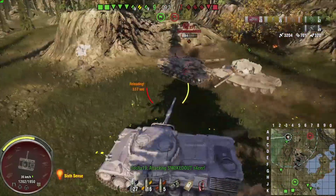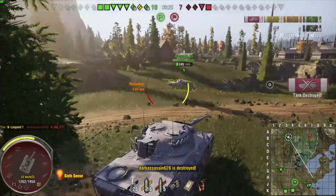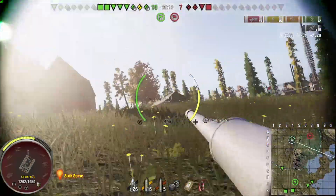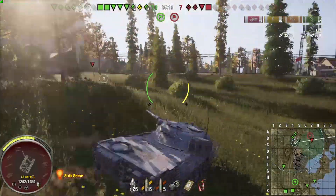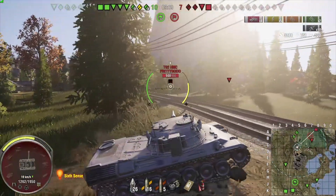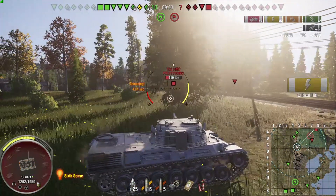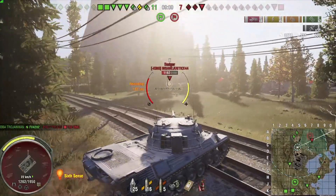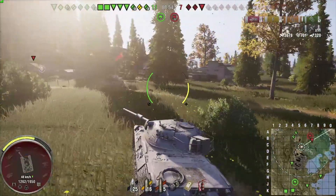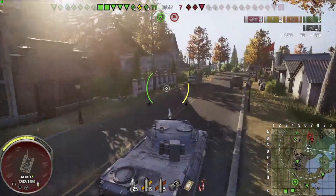In the close-quarters fight, one of my shots bounces off the 277, so I go around to the other side and get good side shots into him. I switch back to APCR at some point during that fight. A Badger is over there, so I take a wide route to avoid his line of sight and try to flank him. I get a good shot on the T-92, but I had HEP loaded rather than HE for the artillery piece — I was more focused on the Badger anyway.